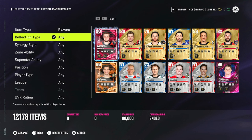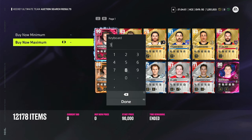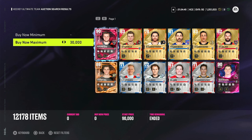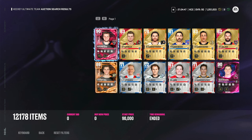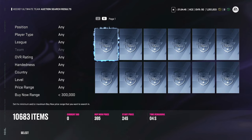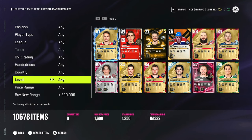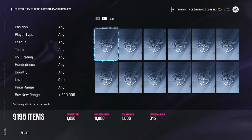So the next thing you're going to want to do — say your coin limit is now 300,000 coins. You're going to set your buy now range to 300,000 and set your level to gold. Then scroll all the way to the 59th minute and start sniping cards.